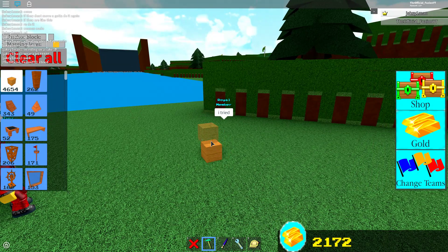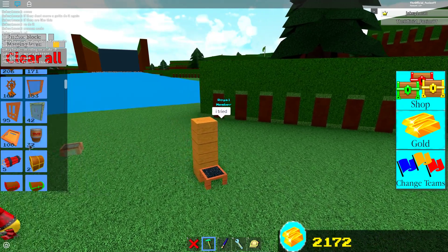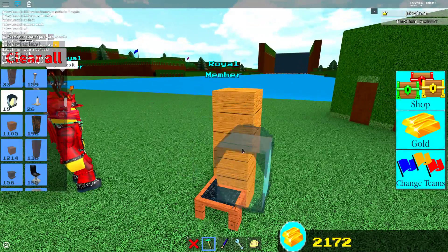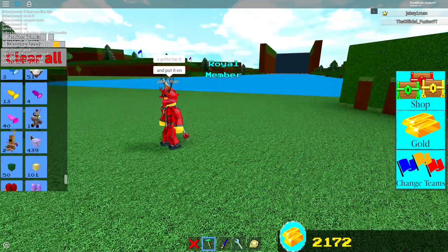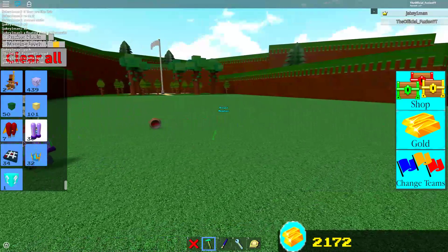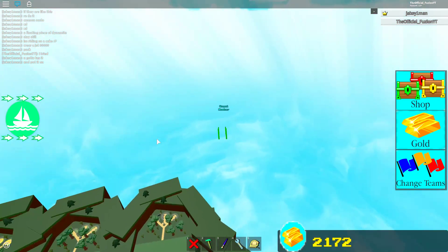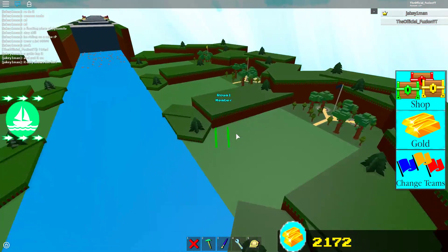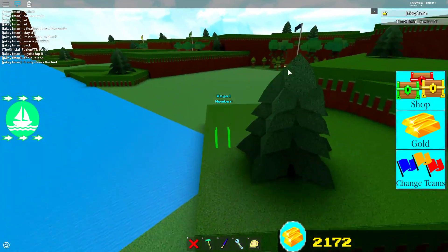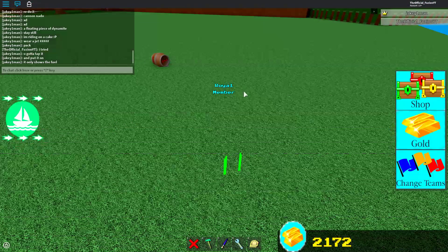Jetpacks don't really work that well — they don't really attach to you. Let's do a lantern instead. Wait, put on the jetpack? Okay, let's put on the jetpack. The jetpack is invisible too — it only shows the flame! That's really weird. Maybe it becomes part of your character — but it looks really sick.